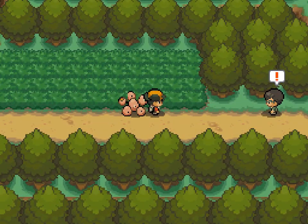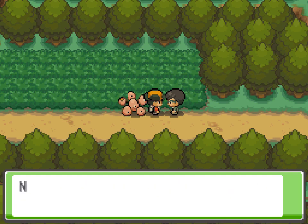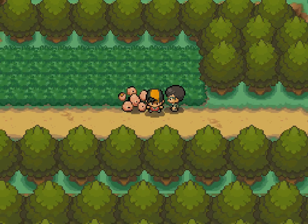Anyway, the last trainer we're dealing with here is a Schoolboy — I'm not showing it. He has a Tangela, which is fairly bulky and can take hits well. Use Fire-type or Flying-type, or fixed damage moves like Nightshade, and it will go down.